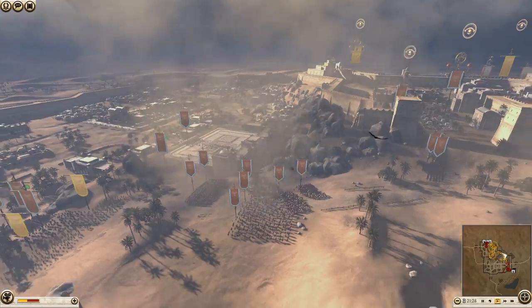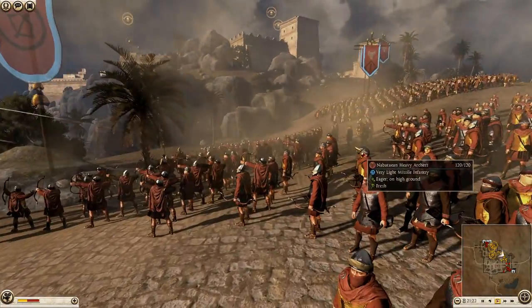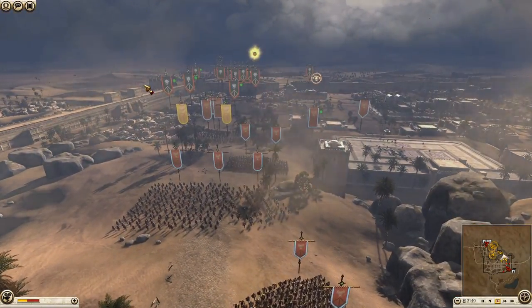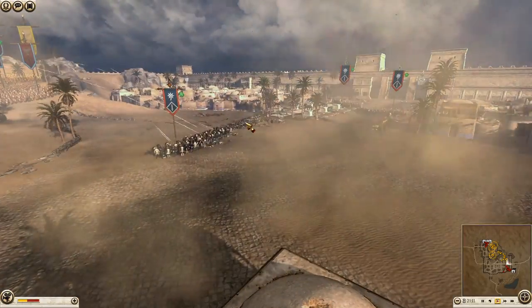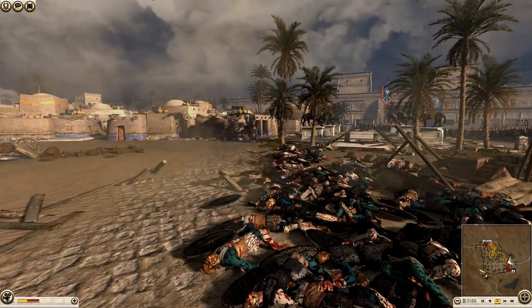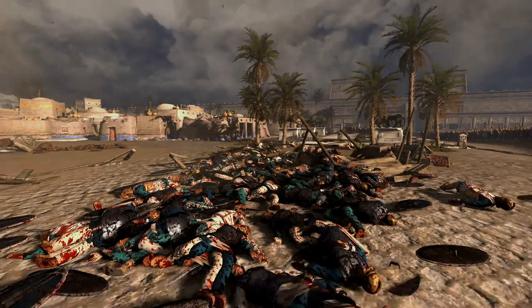He brought the Navataean heavy archers which are a really good strong unit — the most elite unit they can bring, but still pretty cheap, only about 500. Archers generally are pretty cheap apart from like mercenary Cretan archers and Rhodian slingers. Look at this unit just being focused down — awful, all these poor men just dead and dying.